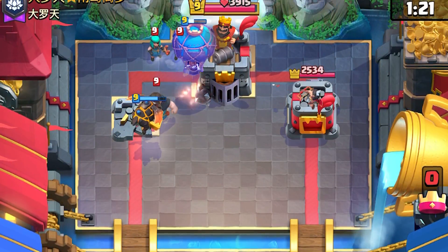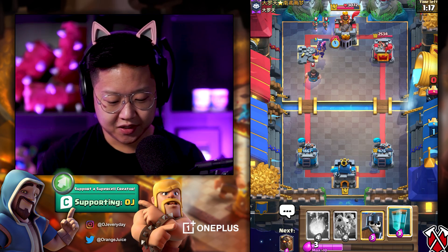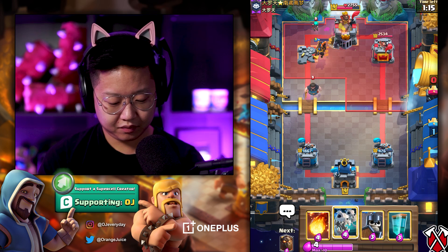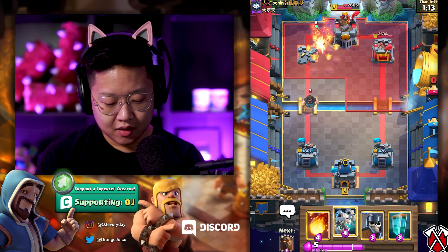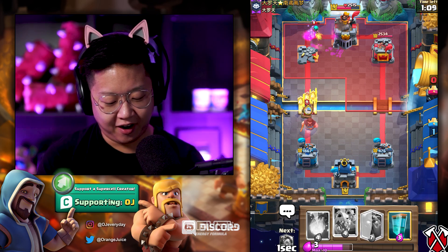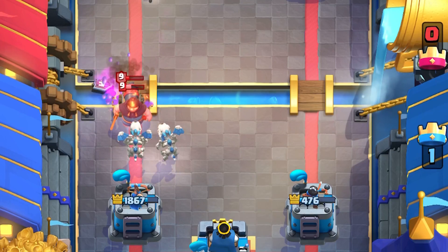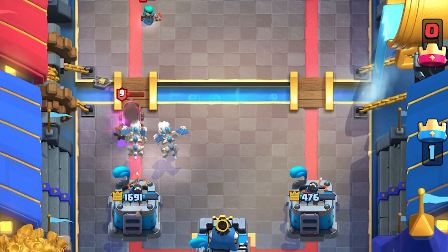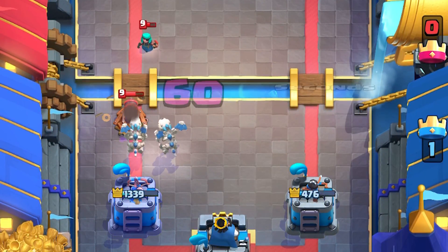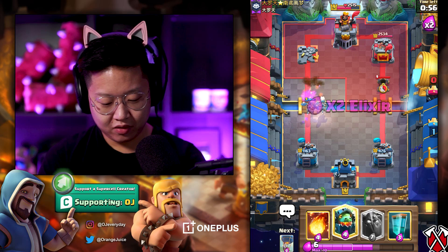There's no opportunity to clone just yet — actually, I did clone on the first push, so that's a win for us. The rascal boy is not that threatening, but that cannon cart is. He's got the log too — if he does the log, that cannon cart suddenly just became ten times more threatening. Oh my gosh, look at all that damage on my tower.